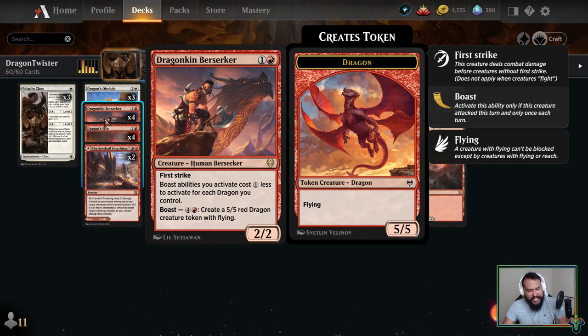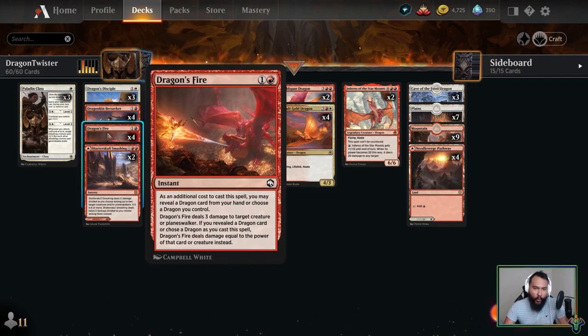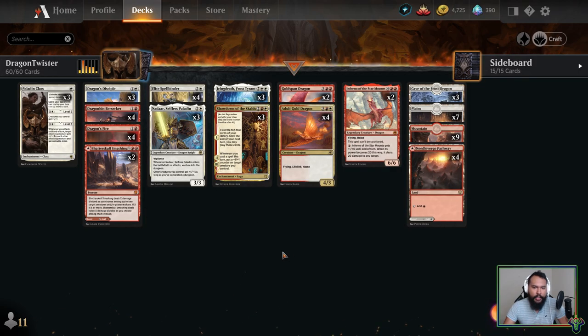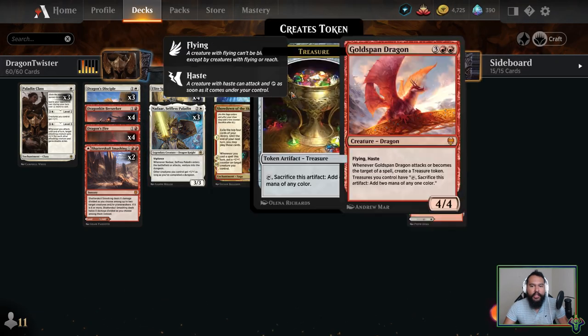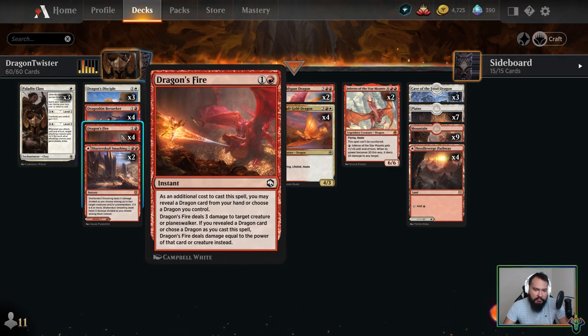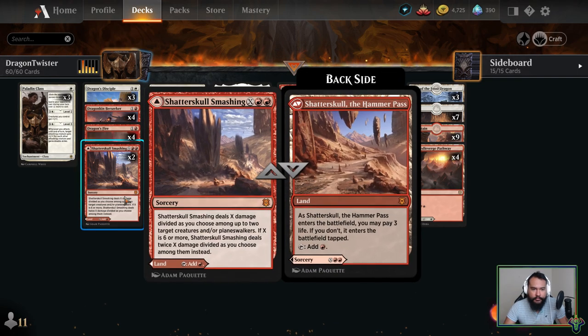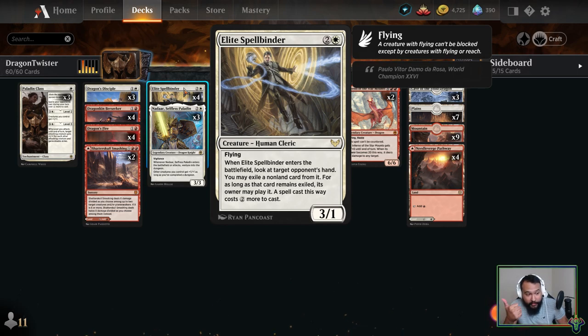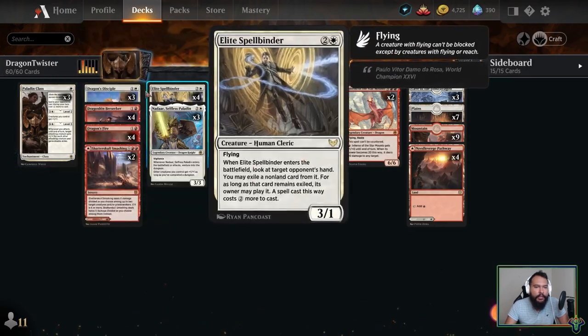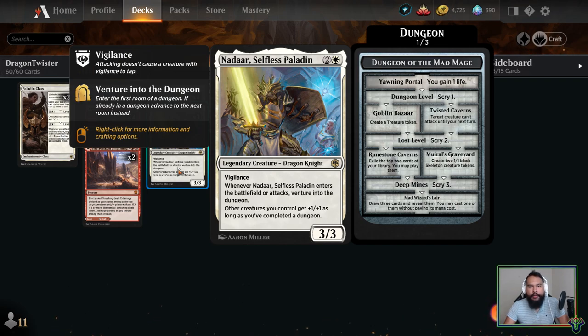Four Dragon's Fire — this card should just say 'two mana, deal minimum four damage.' Sometimes it's the only card you can utilize, but you're going to be dealing four damage most of the time, so for an instant that can hit planeswalkers, that's pretty good. Two Shatter Skull Smashing — this can be a land since we're only running 23, or it can get rid of annoying things. Four Elite Spellbinder — this card is just good; it gives you information and delays your opponent's most annoying card.